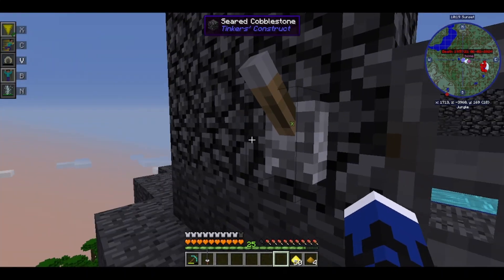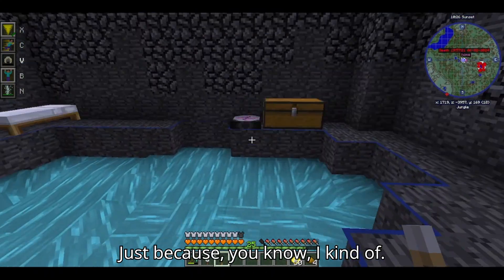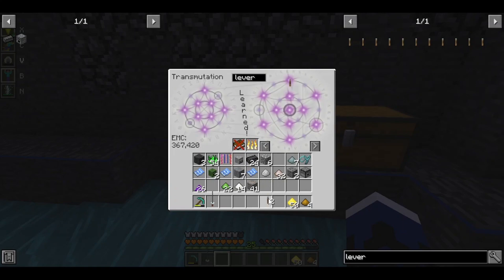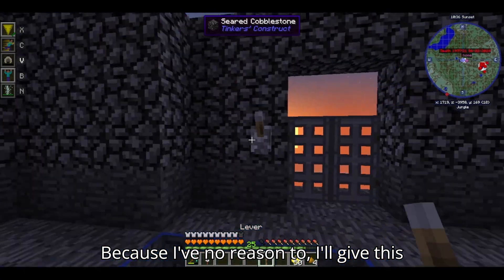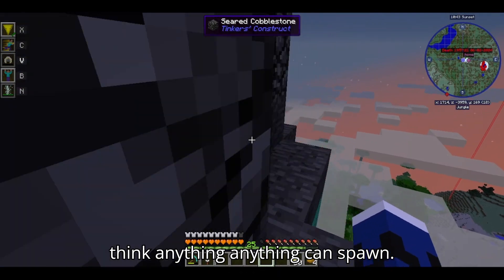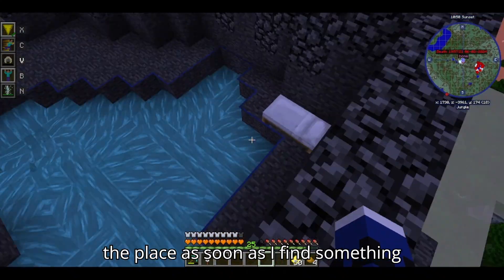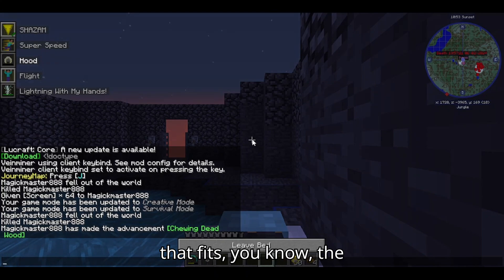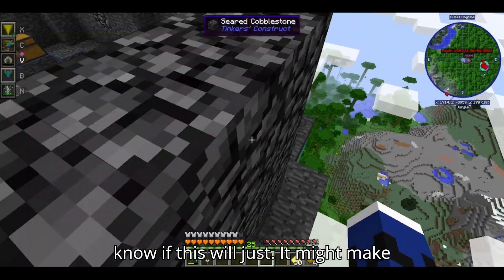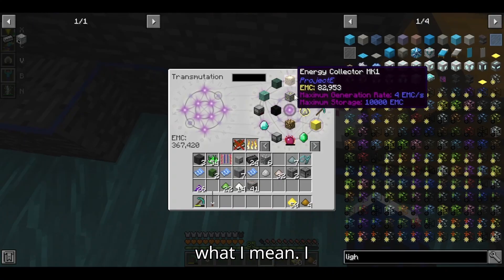Yep, lever works. I'll get two of those. I think I'm going to keep the door just chronically open because I have no reason not to — I don't think anything can spawn that close. In any case I'll be lighting up the place as soon as I find something that fits the aesthetic. I think I have a solution but I'm not sure if it will work — I'll show you what I mean. I need some glass and some glowstone.